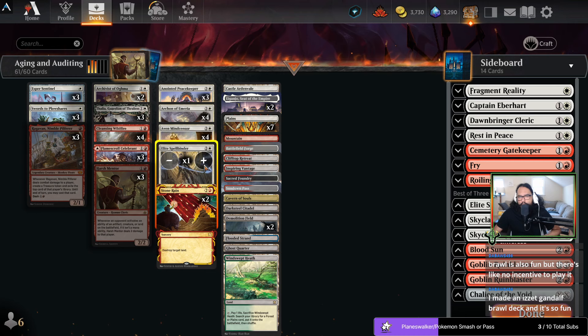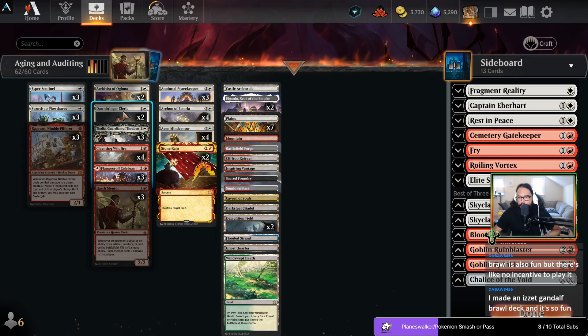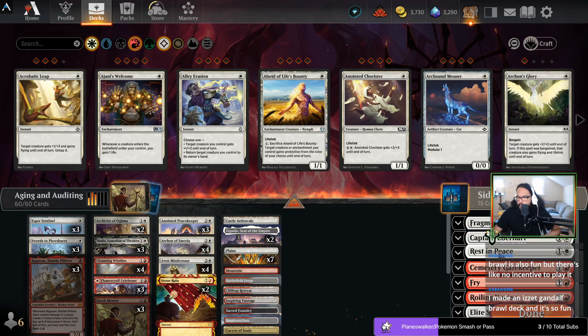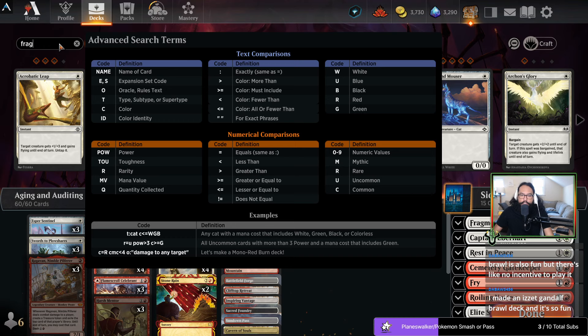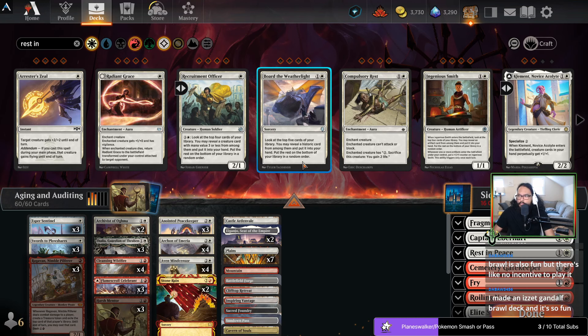So now we go to the sideboard. What are the things that I need to deal with? I need to deal with creature decks — I do think we want at least two Scholastic Head Reparations and at least two Dawnbringer Clerics. I need another Frag — Frag is just very potentially good, I haven't really gotten a chance to use it. Having another Rest in Peace is always nice. Rest in peace.